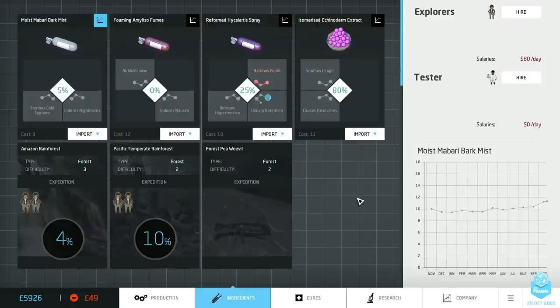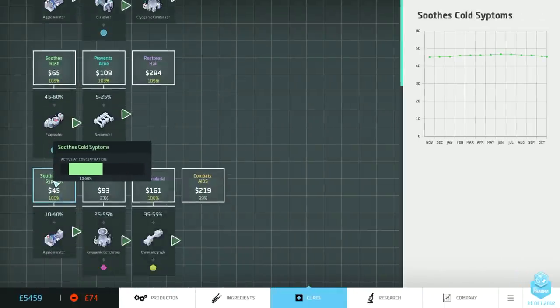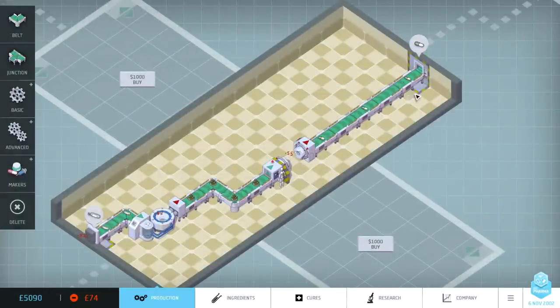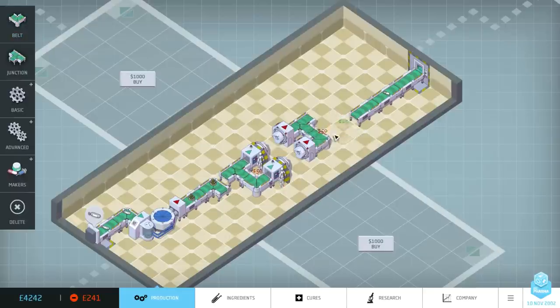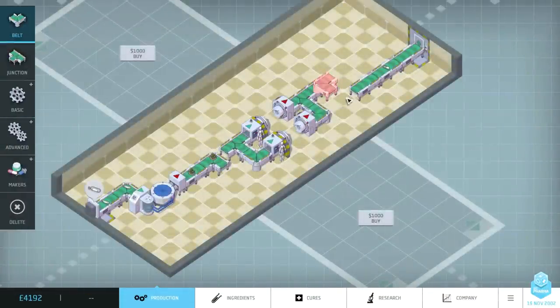Now I want to demonstrate how the market simulation works as the final part of this video blog. We've already started making some anti-cold symptom medicine, and you'll see it's ever so slightly starting to dip now that we're selling that medicine, as the market reacts and supply starts to increase to counteract demand. What I'm going to do is double up this production by splitting it between two pill makers.